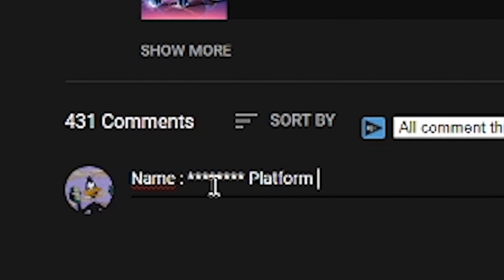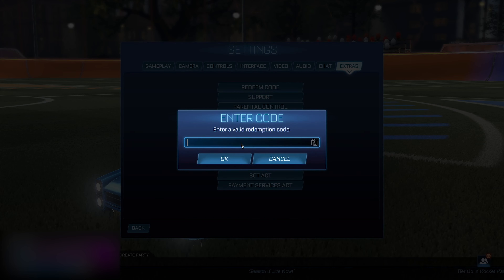To start, you want to head into your garage and go to Customize Car. You then want to put on the Dominus body.